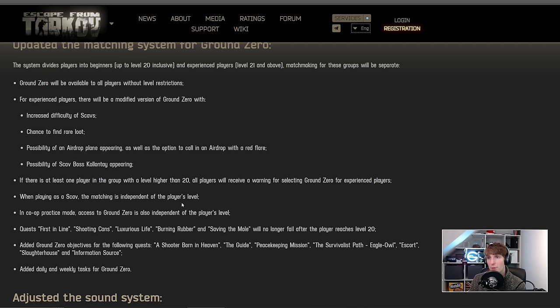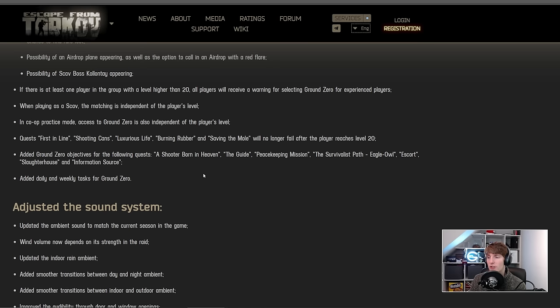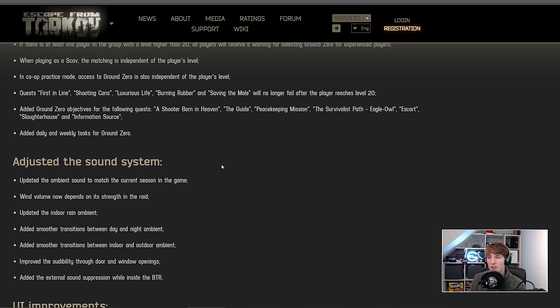When playing as scav, matching is independent of player level — I'm reading that as you'll always be in the low-tier version of ground zero as scav. In co-op practice mode, access to ground zero is also independent of player level. Ground zero specific quests — first in line, shooting cans, luxurious life — no longer fail after reaching level 20. Ground zero objectives have been added for quests like shooter born in heaven, the guides, peacekeeping mission, and others. Daily and weekly tasks for ground zero have also been added.